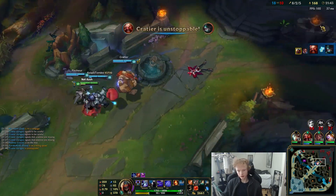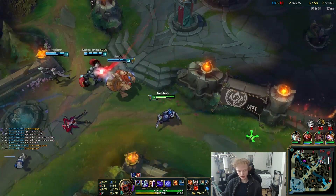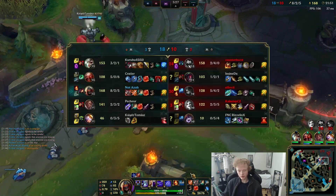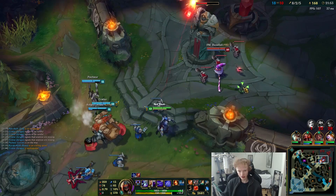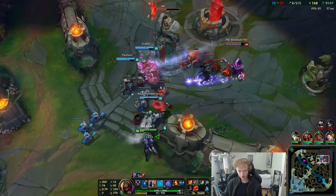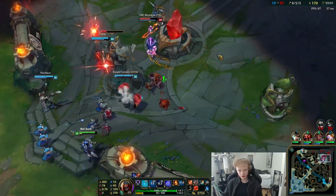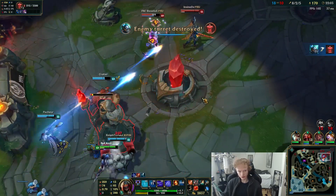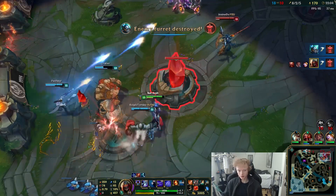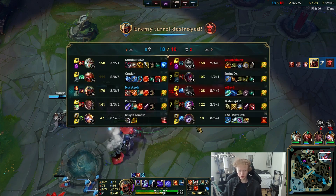I do need to get used to Tiamat though, since Ravenous Hydra is a little bit different from Titanic. Also got to get used to the fact that I'm going to aggro a turret by doing this. Which you can use to an advantage — if you aggro a turret away from your minions and just take a couple shots, you can get the turret easier. Maybe something to think about.